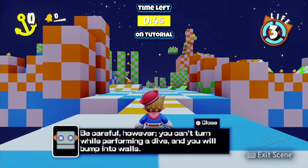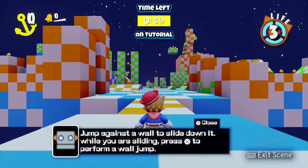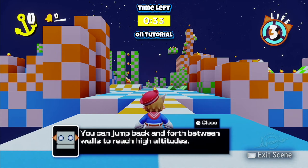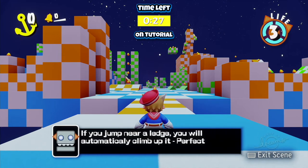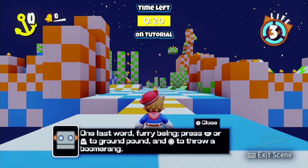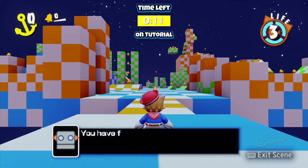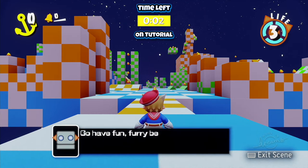Be careful, however. You can't turn while performing a dive and you will bump into walls. Very soon, you will be a master acrobat, furry being. Jump against the wall and slide down it. When you're sliding, press X to perform a wall jump. You can jump back and forth between walls to reach high altitudes. Wall jumping can be a strenuous leg activity. Please exercise caution. If you jump near a ledge, you'll automatically climb up it. Perfect for when your jumping is not quite sufficient. Press R1 or R2 to ground pound and circle to throw a boomerang. These abilities are merely previews of what is to come. You have finished your training. I believe this feeling I am experiencing is pride for you. Well, thank you, Dave. Go and have fun, furry being.